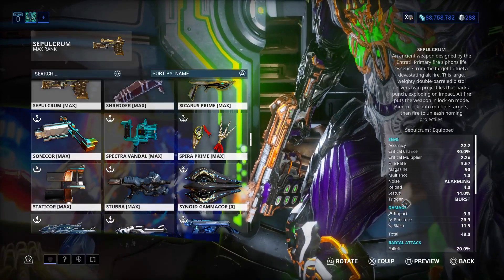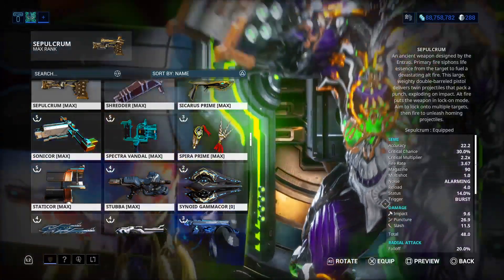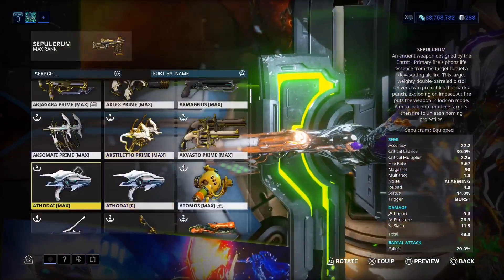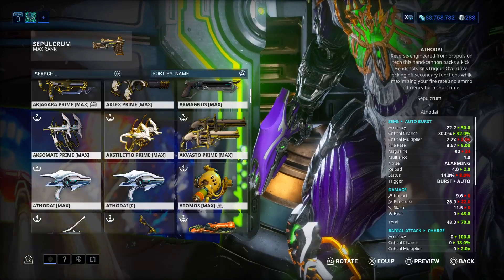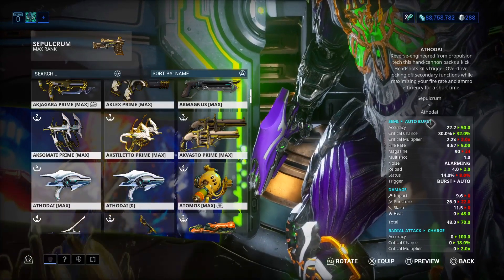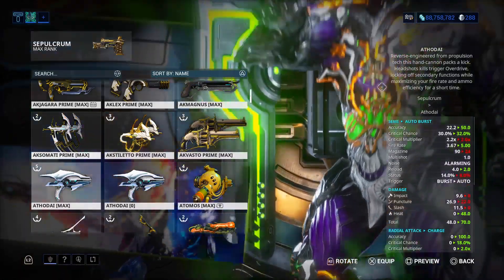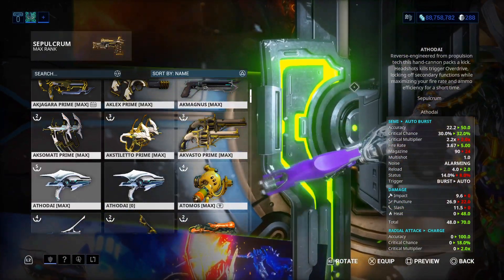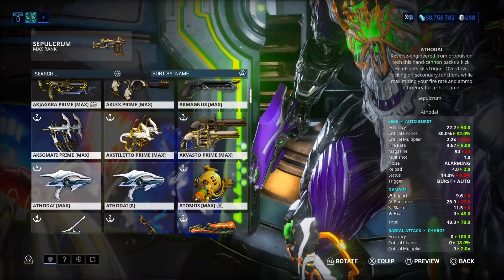This is honestly looking really good — I actually really like this weapon. Honestly, I might like this weapon more than the Athelidae, which crazily has more stats and does more damage. But I gotta say, the Sepulacrum is one of my top second favorite weapons now. Athelidae is gonna be third. So let's jump right into the builds.